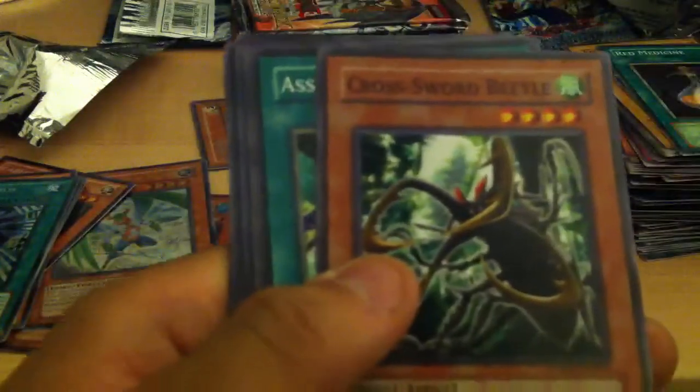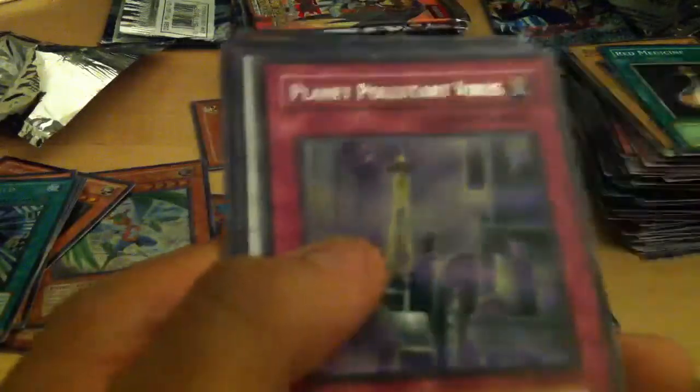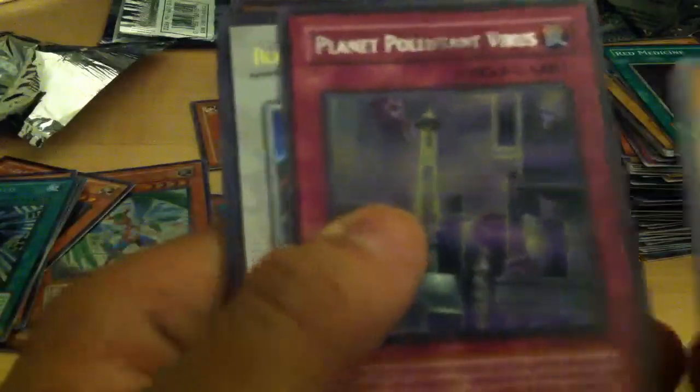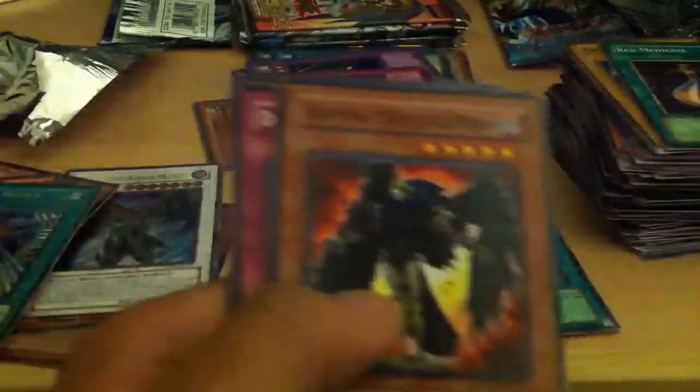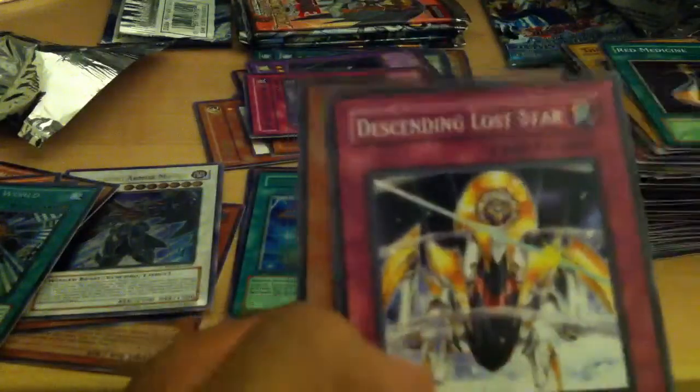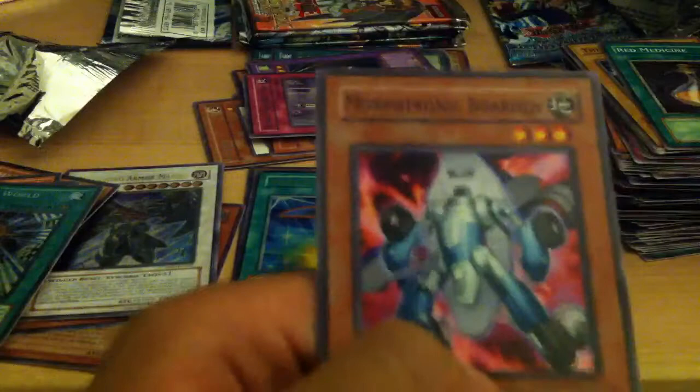Next, got a pack of Crimson Crisis. Nightwing Sorceress, Verdant Sanctuary, Cross Sword Beetle, Assault Teleport, a rare Planet Pollutant Virus, and an Ultimate Blackwing Armor Master — that's awesome. That's three Ultimates. These ratios are beautiful. A rare Soroka of the Dawn, Descending Lost Star, and a Morphotronic Borden.